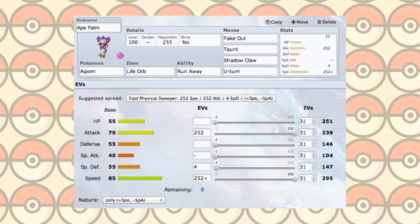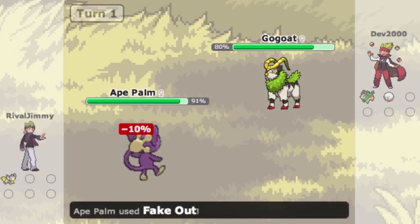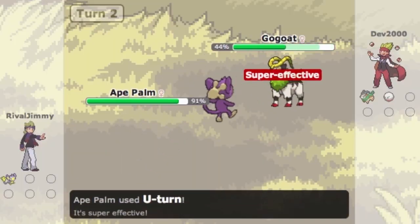As far as his battle strategy goes, Aipom isn't nearly as useful as his evolved form Ambipom, since he doesn't have access to the ever useful ability Technician. He has some good stats though, so grab a jolly one and let's get to work. Fake Out is a good option to mess up opponents and drag out things like poison and burns an extra turn. U-turn can be used to keep this momentum going and switch freely.